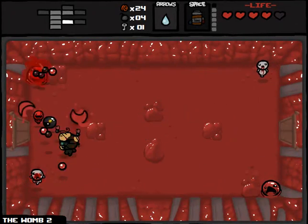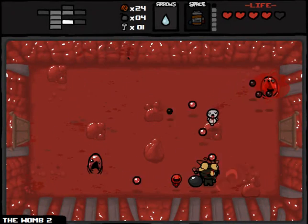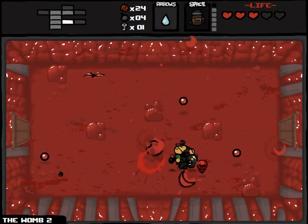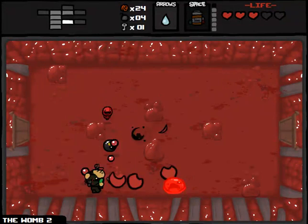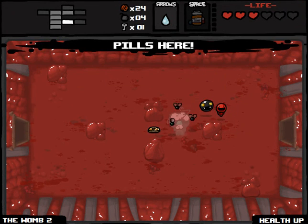Pills are ready — health up, useful if I could ever find more hearts. Getting a lot of those enemies that just fire a shit ton of crossfire bullets at you — that's the industry term. The champion version of Peep — kind of a rough draw, but I think it's got less HP than a regular Peep because I seem to be taking it out really quickly. Gotta be careful not to walk onto the Creep by accident.